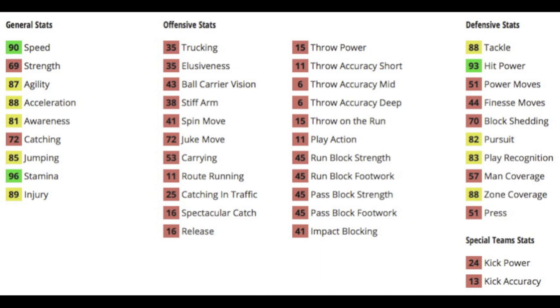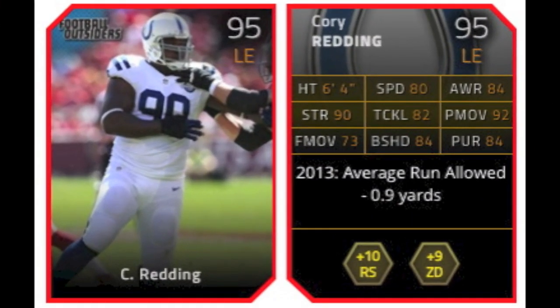Let me get into his depth chart stats. He's got 90 speed paired with an 88 acceleration, good catching at 72 with a good jumping at 85, 96 stamina so he won't get tired — you can keep him on the field for a long time. 88 tackle, which is pretty decent, 93 hit power, which is really good, 83 play recognition, pretty good. 88 zone but a terrible man coverage, so you can't put him in man and you can't press him. He's more of a zone safety — you can't play man to man like a Devin McCourty.